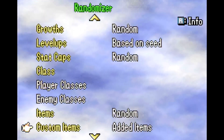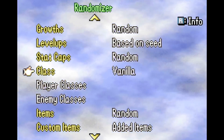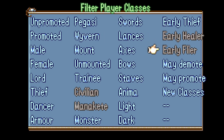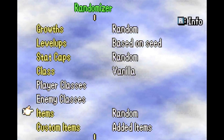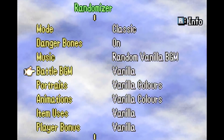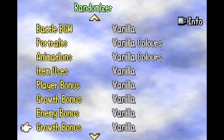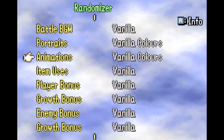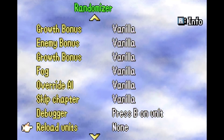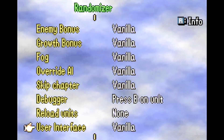I can also change it to have the vanilla classes for right now. You can get rid of new classes over here. And then I have danger bones, which I'll show in a second. Right now we're working on adding some new color palettes for the different characters, but there's over a thousand playable characters in this, so there's quite a bit. I'll go ahead and start the game and skip ahead to show off some of the features in game.